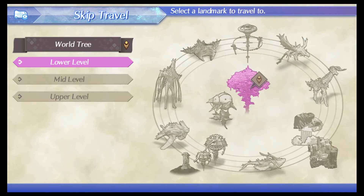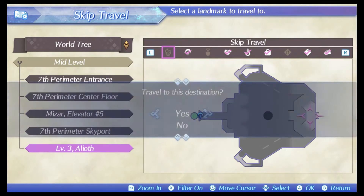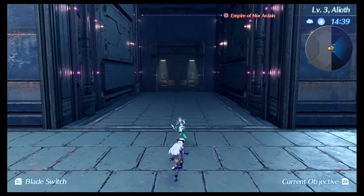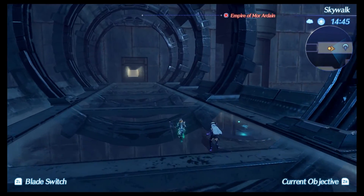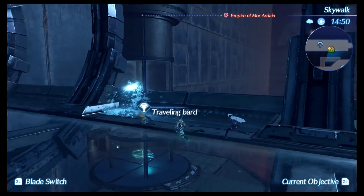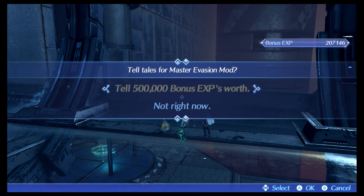From the same area — the World Tree — go to the mid level and then head over to Level 3 Alioth. Once you make your way here, turn around and head down the little corridor. This guy offers you the Master Evasion Mod.